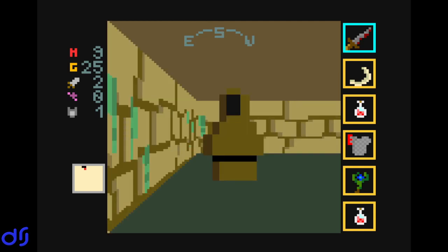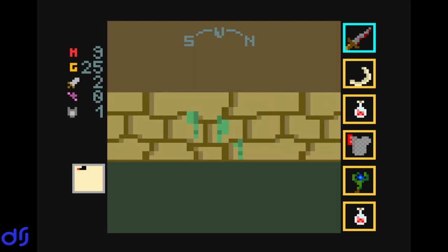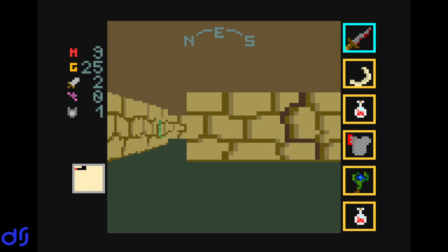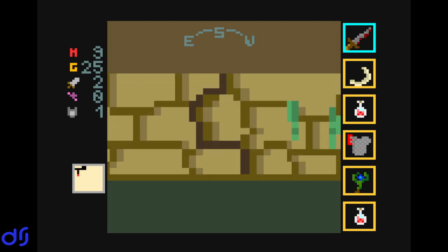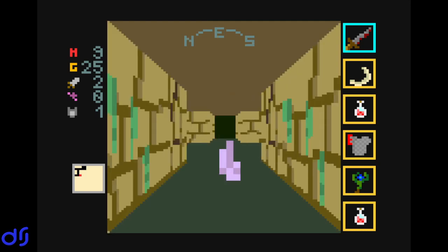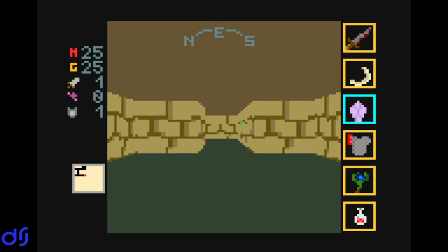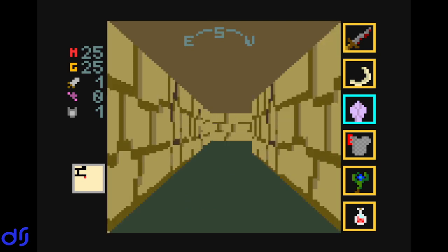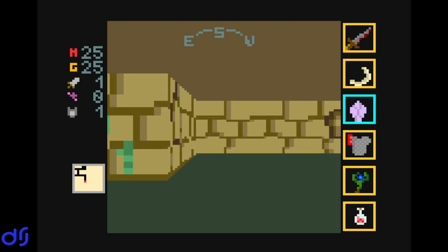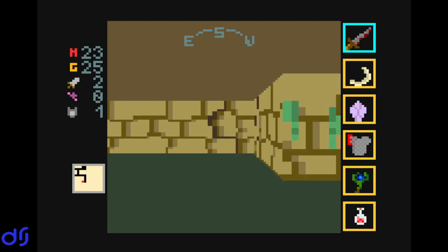I don't quite have 30 gold — I have 25, so I'm close. Oh, I have two healing potions — actually I should drink one of them. There we go. So what is this again? Right, the cracked focus. I still don't know what the deal is with this thing. I suppose the fact that you don't know what any of this stuff is is actually part of the game. I tried using the cracked focus and nothing happened.